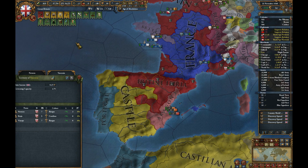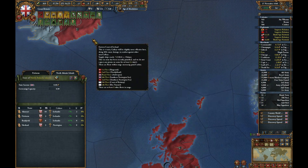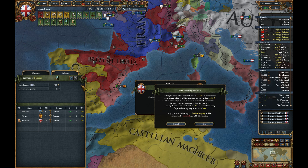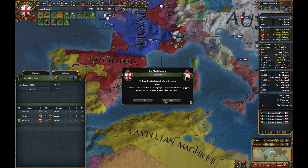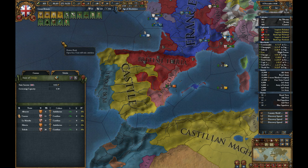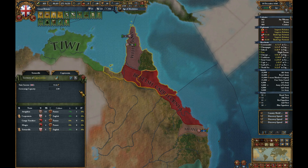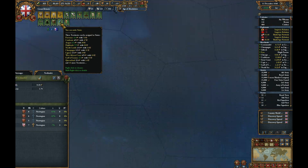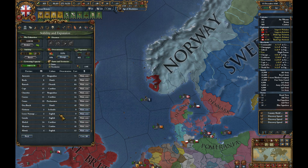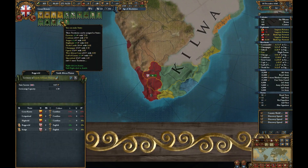Looks like we had a whole bunch of areas that we weren't able to make into states when we conquered them, and now we can. Generally speaking, you don't want to do the ones which will become colonial nations, because the colonial nations can do those for you. And actually making the state isn't a problem — it's more the coring of the state that you want to avoid. Let's just avoid making them into states for now, so we know we can just core everything.